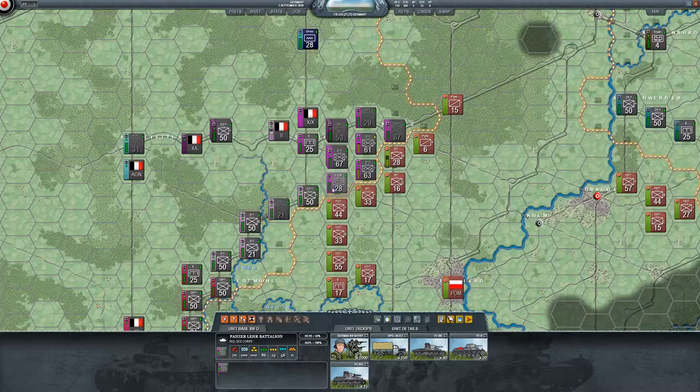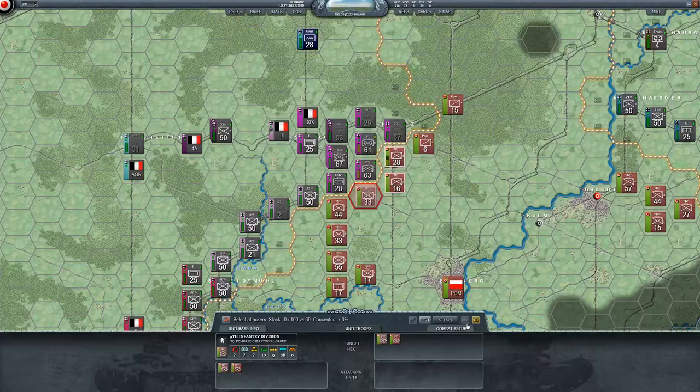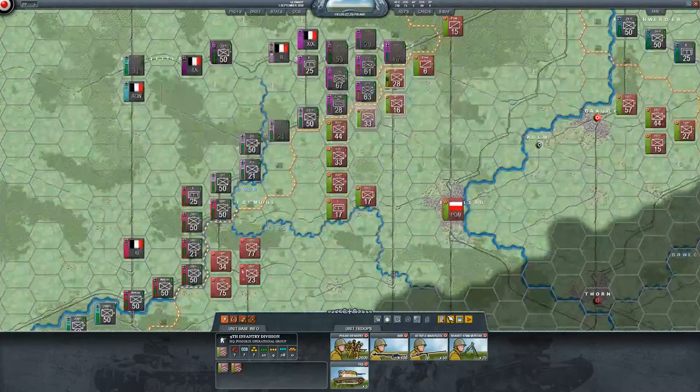I can't attack there — I could move down but I'm going to leave it. Let's see what we have for an attack here. Selecting all available units: 73 out of 100, so not that good. We have concentric but not divisional. I think we're just going to sit back, maneuver some other units, and try to find a soft spot.